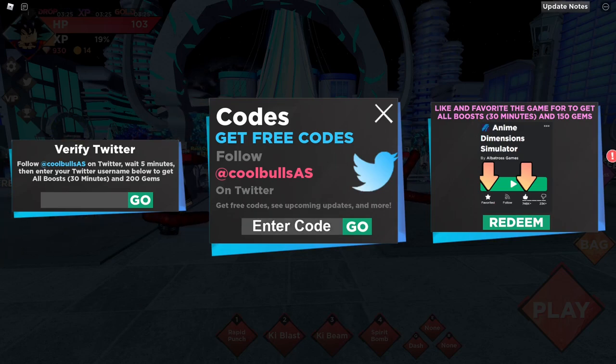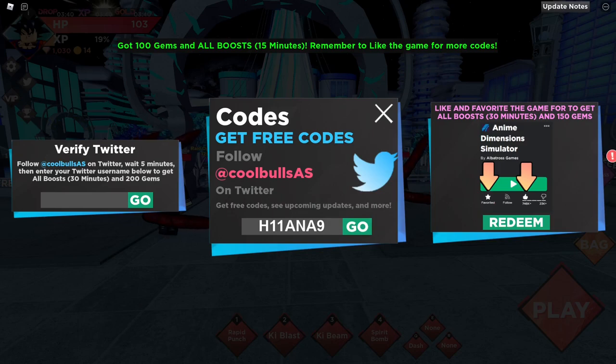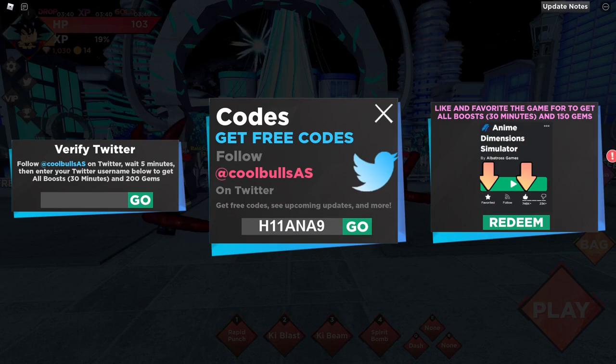The first code is going to be h11ana9. Let's go over and redeem this. As you guys can see, this is a working code — we've just gotten 100 gems and an all boost for this code. Make sure you redeem this for yourself.